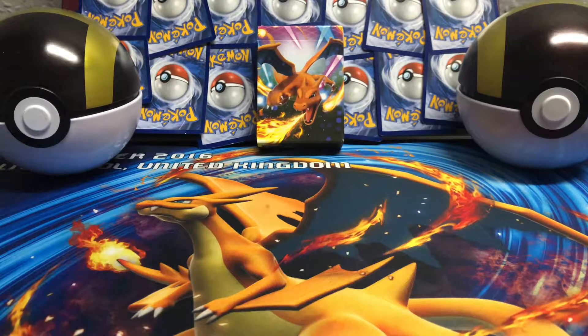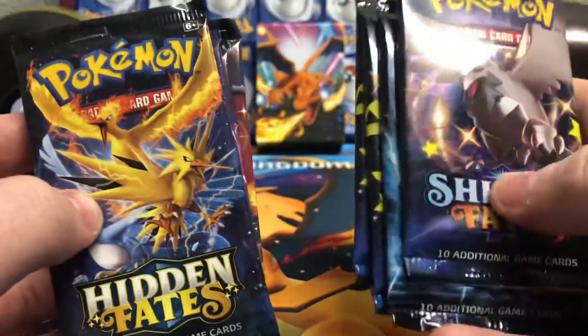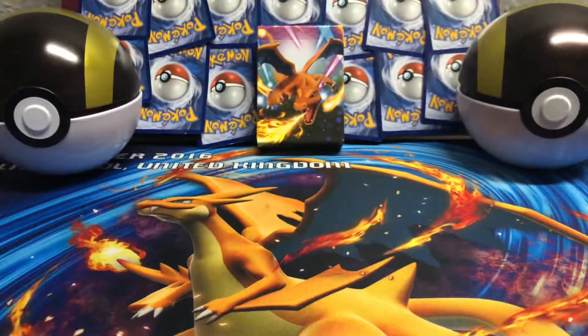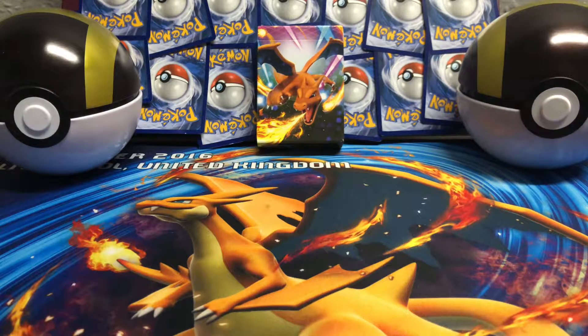Yo guys, welcome back to Estates Pokemon. Today's a video that I'm absolutely buzzing to make — we're doing a little pack battle between Hidden Fates and Shining Fates. We're going to have four packs of each, let's see which set we get the best pulls from, hopefully we get the Charizard from both of them. If you haven't already, hit that subscribe button and leave a like for what's going to be an awesome video.